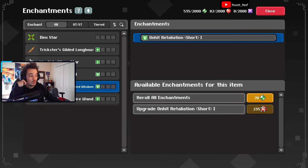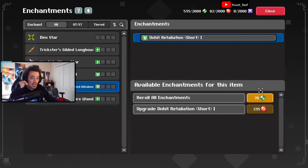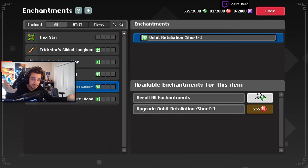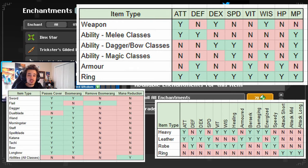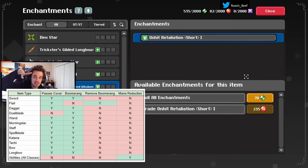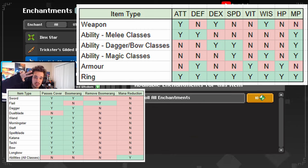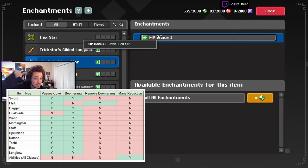Something I don't know yet — if you upgrade an enchantment and then re-roll it afterward, does it stay as a level two enchantment or go back to level one? My guess is it stays at level two, but I'm not sure — let me know in the comments if you know. Also, different item types are eligible for specific enchants, and I'll show a chart on screen for that now.